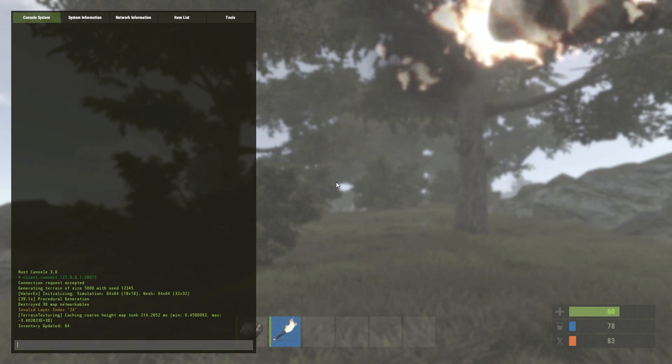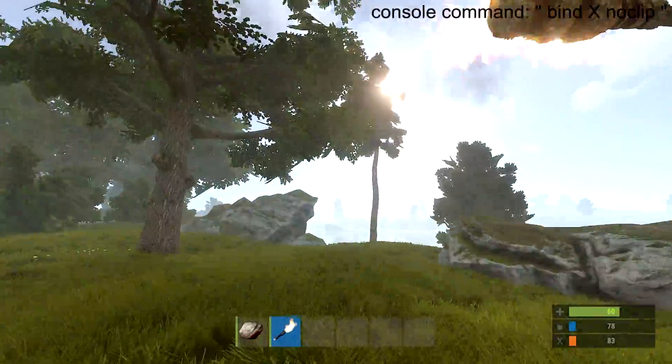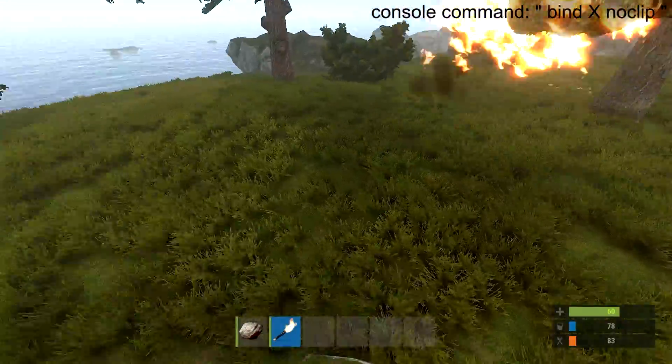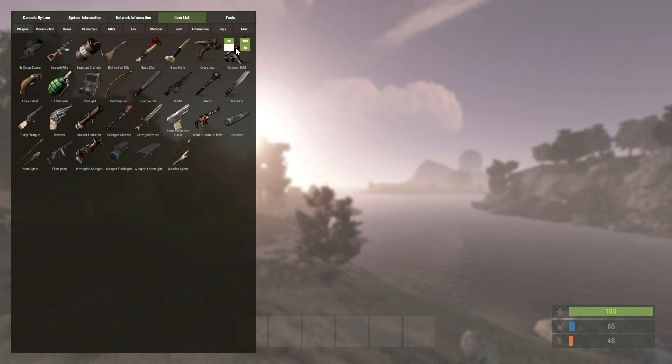After the server restarts, go ahead and reconnect and open up the console. Type one word: 'noclip'. If it worked correctly, you should now be able to fly freely around the map.